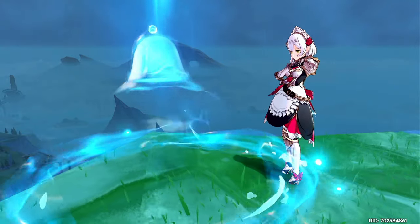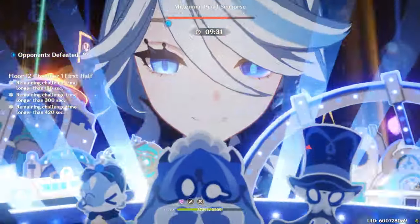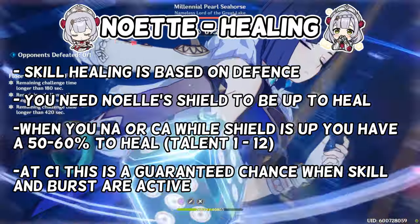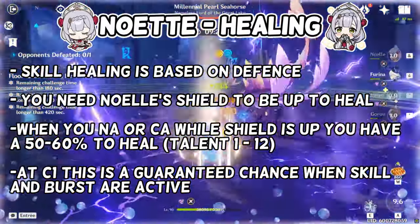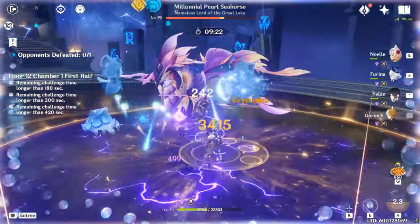And Noelle kind of heals. For a quick explanation on this failed knight's healing: when Noelle creates her shield, every time you do a normal or charge attack, you have a 50–60% chance to heal based on your defense. And with C1, when you use your ultimate and skill, this is a 100% chance to heal.